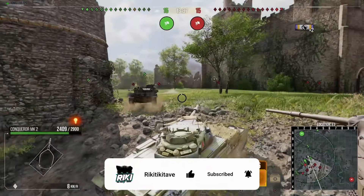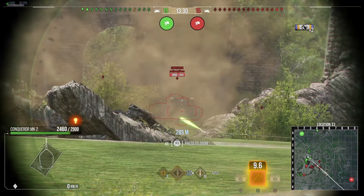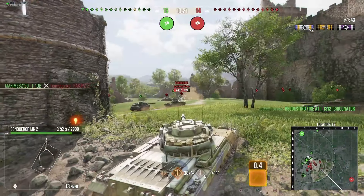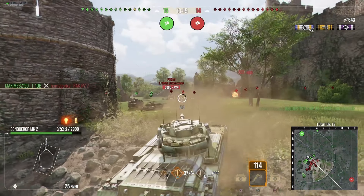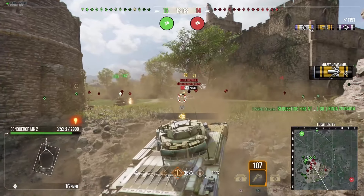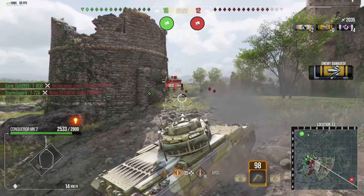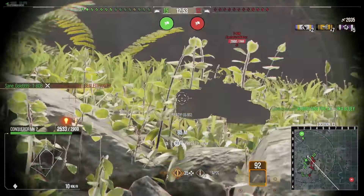The Mark 2 has 2,900 hit points — that's 50 less than the tech tree. 43.5 km/h top speed — that's slower. 500m view range — same. 484m moving concealment — same. So this is a problem the Conqueror Mark 2 has always had: statistically it's worse than the tech tree version. I was hyped for another Conqueror because obviously I love it, but the only thing it's really got going for it is the economy stats.